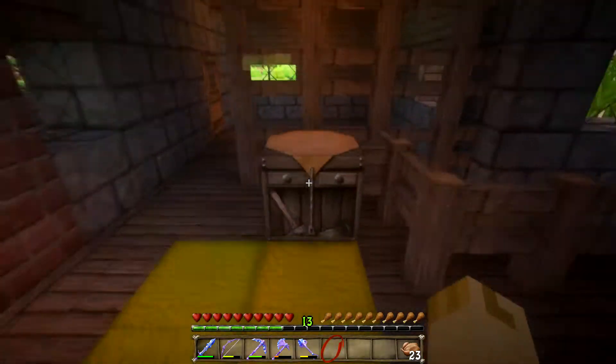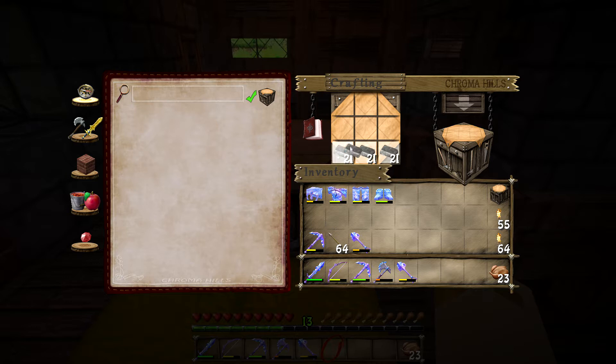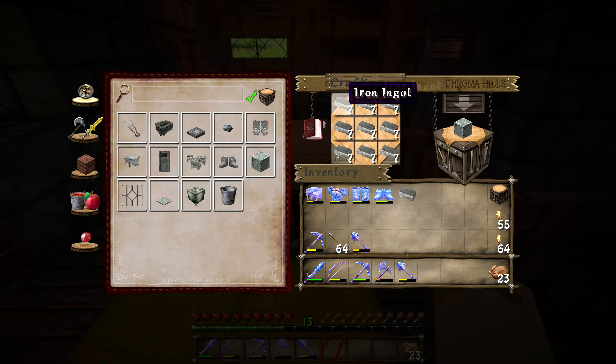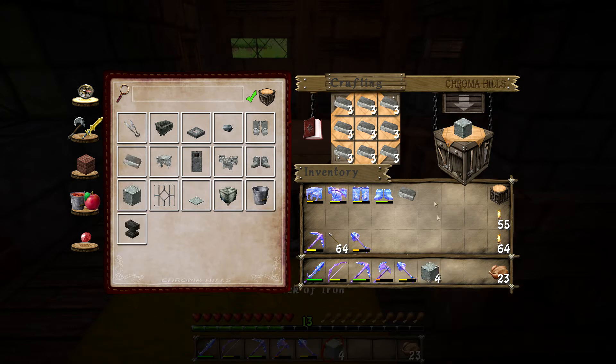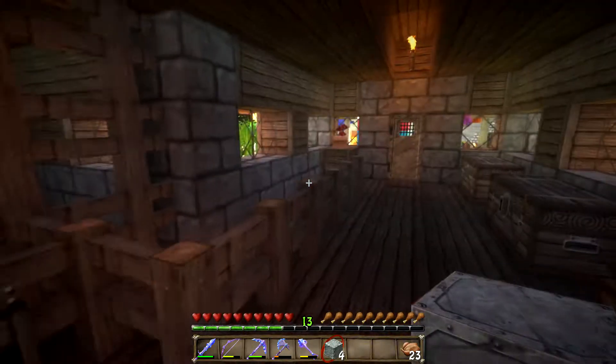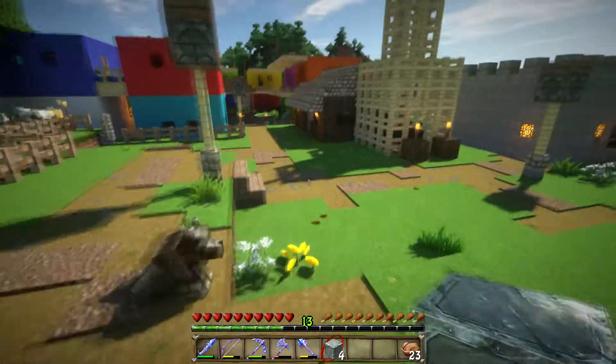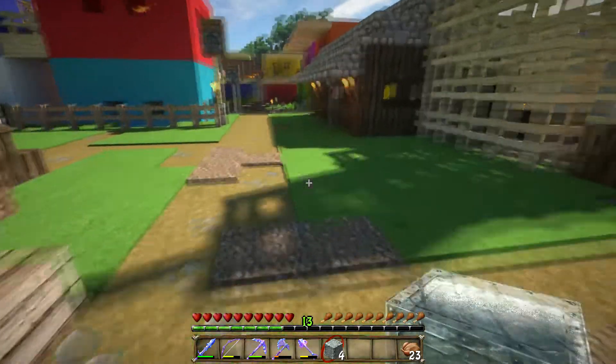To protect the villagers we need four blocks of iron. Each block of iron only needs four iron ingots. We're also going to need a pumpkin. What we're going to do is make ourselves an iron golem out here just to watch over the villagers.